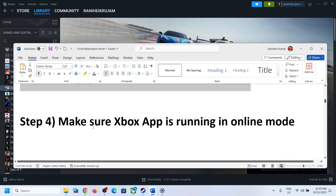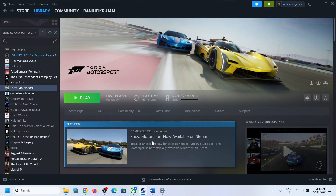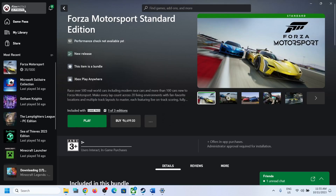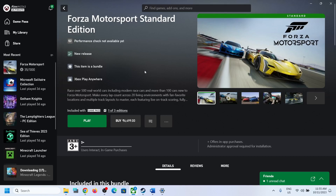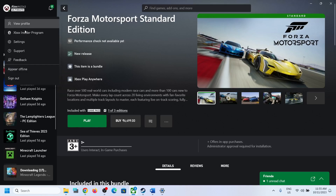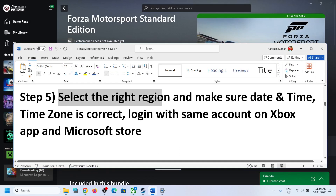The next step is to make sure the Xbox app is running in online mode. If you have the game on the Xbox app, click on the profile icon and make sure it is not set to 'Appear Offline.' Click on 'Appear Online' and then check.